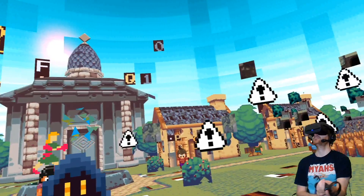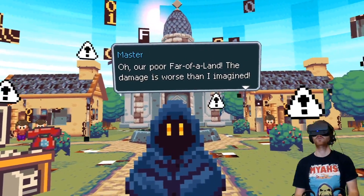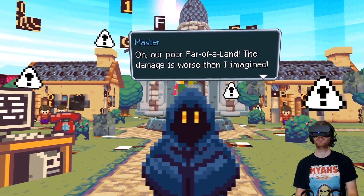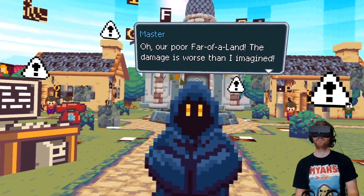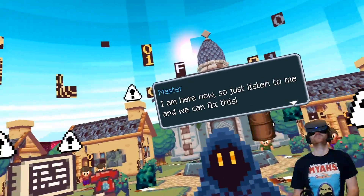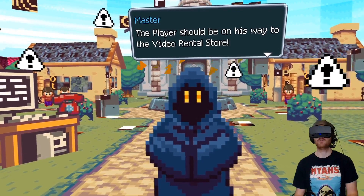That's level one done and dusted, and now I'm in Glitchland, USA. Our poor Frivaland — the damage is worse than I imagined. I love retro aesthetic in VR — it's so cool. The player should be on his way to the video rental store. Go, Dot — help him retrieve a new cartridge.